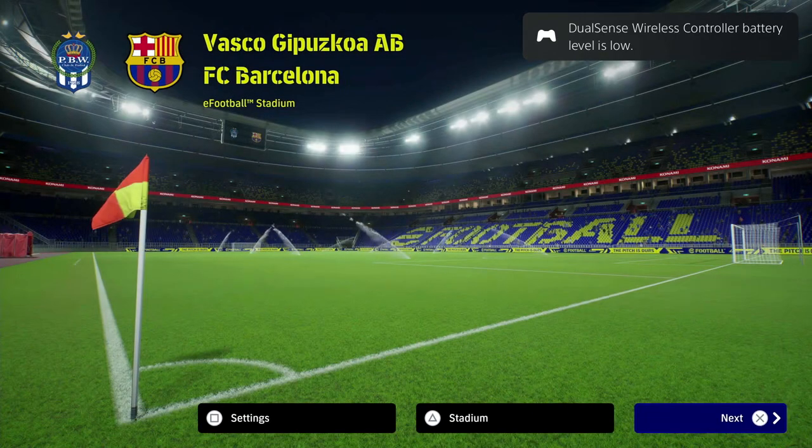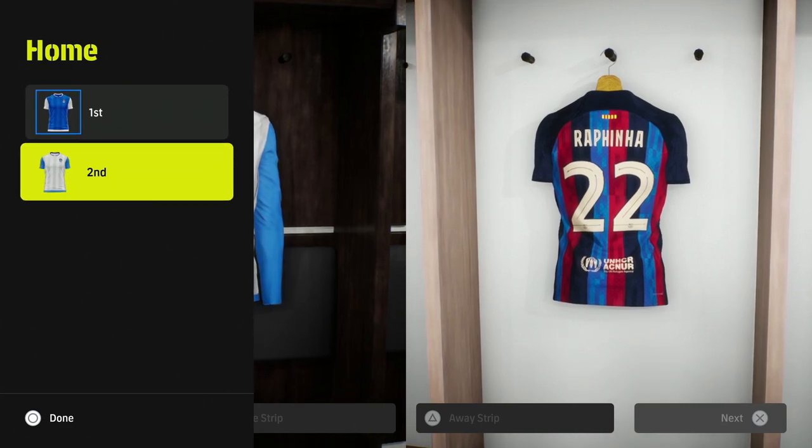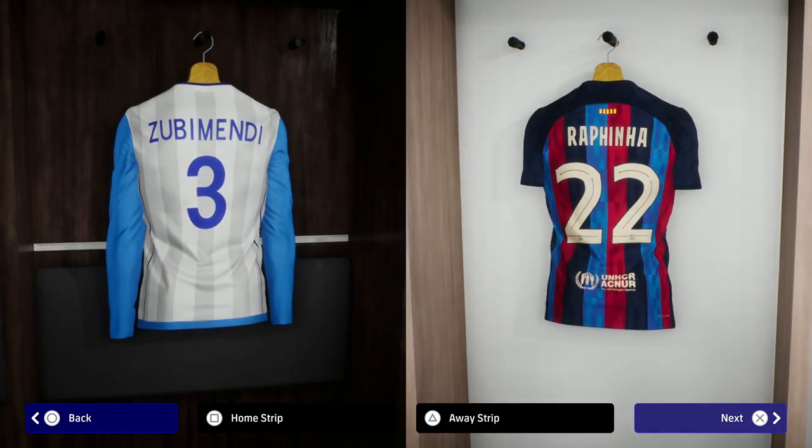You will be playing with Barcelona, not your Dream Team. All the players will be fairly highly rated with good form arrows, so just go in, play the games on default, and get this reward as quickly as possible.